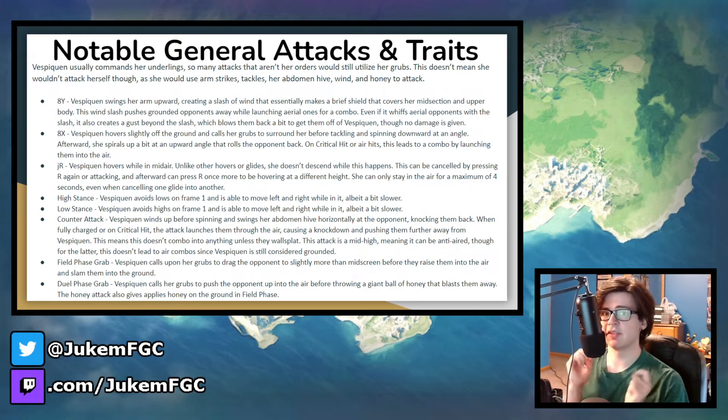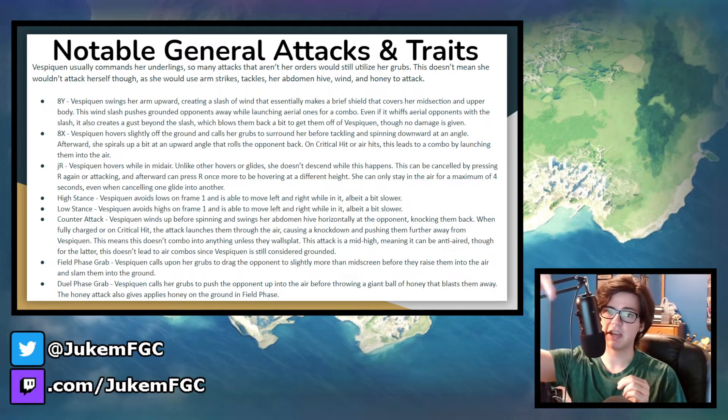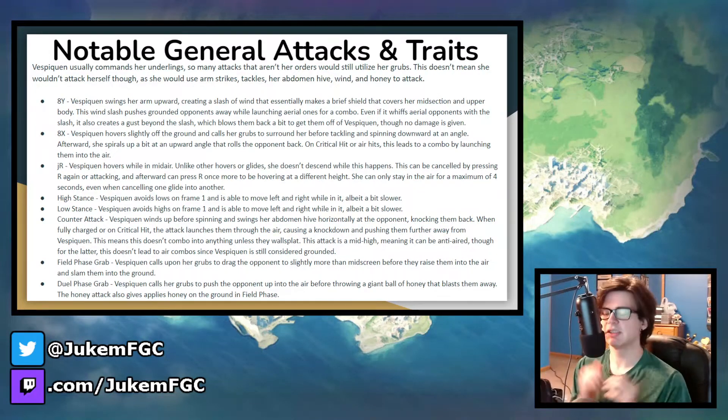For her 8X, like every 8X, she's immune to lows after a certain point. For the startup, she goes up from the ground a little bit and then her grubs spiral around her as she dives down and then up — a multi-hit that gets the opponent off of her. Anyone hit on the ground rolls back, while anyone in the air or who gets crit gets launched into the air, starting off a combo.